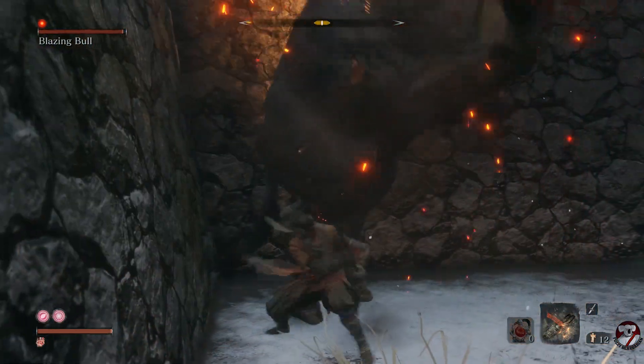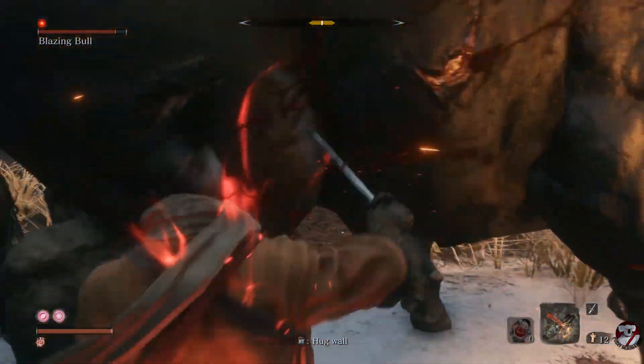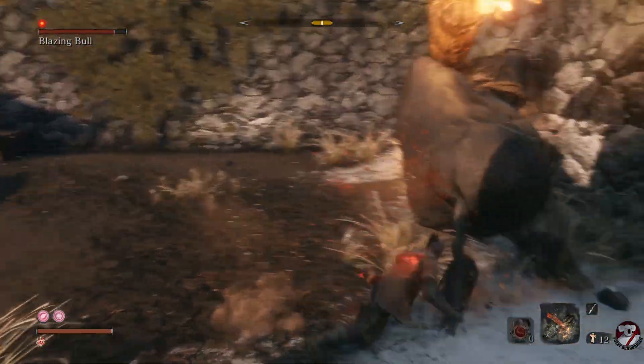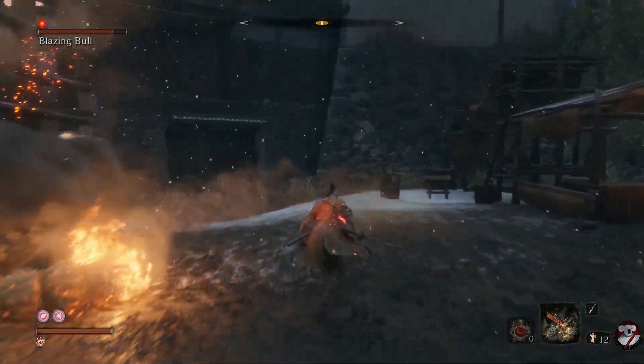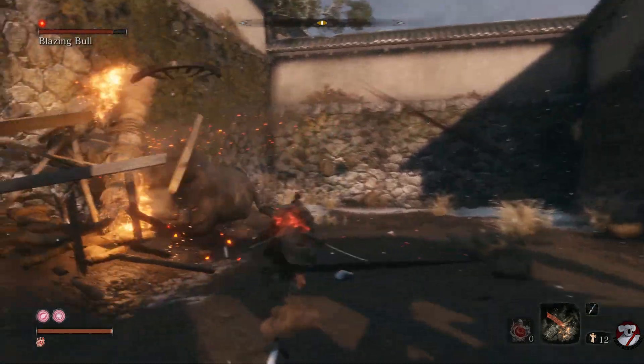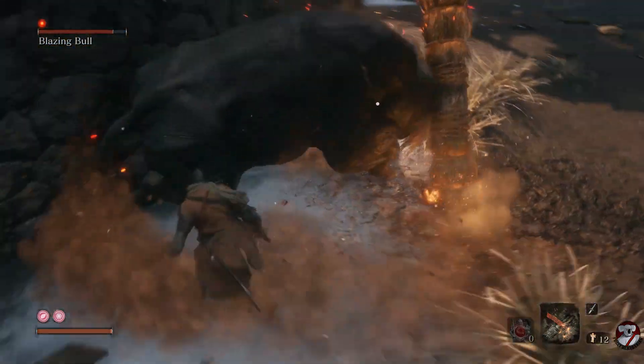You can firecracker it to stun the bull and then hit his butt. You can see I was kind of wedged into the wall there hitting his butt — that's exactly what you want to do in this fight. Your ultimate aim is to trap his butt into the corner of those walls in this area and then go to town on it.